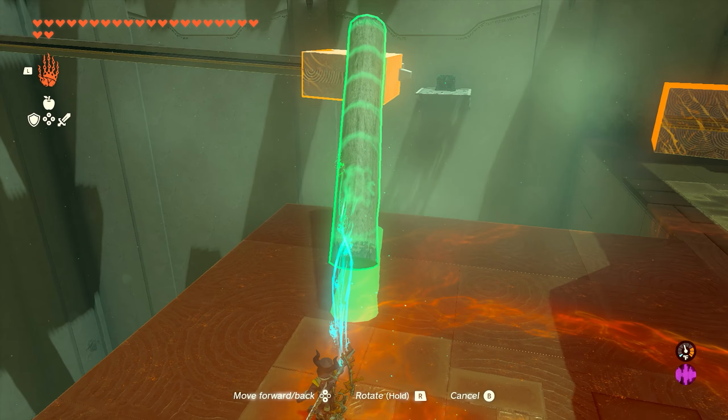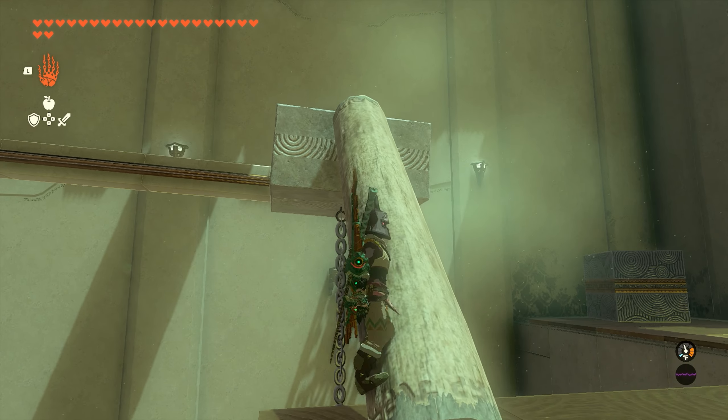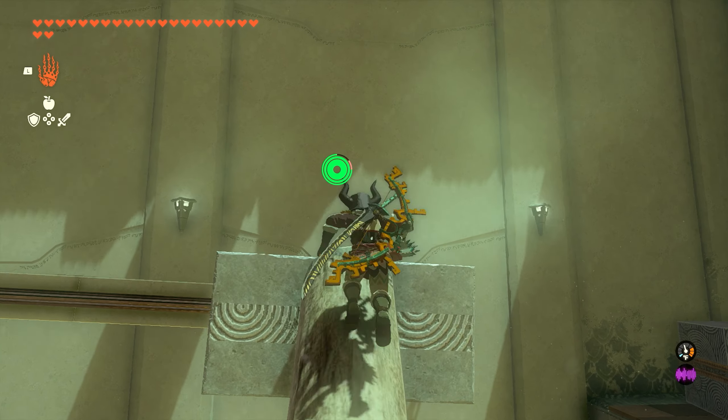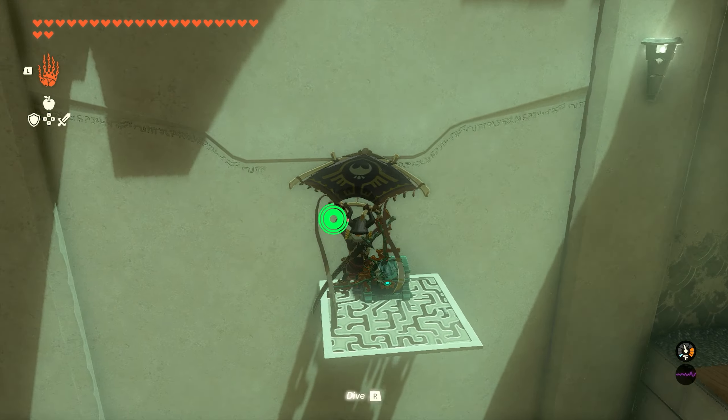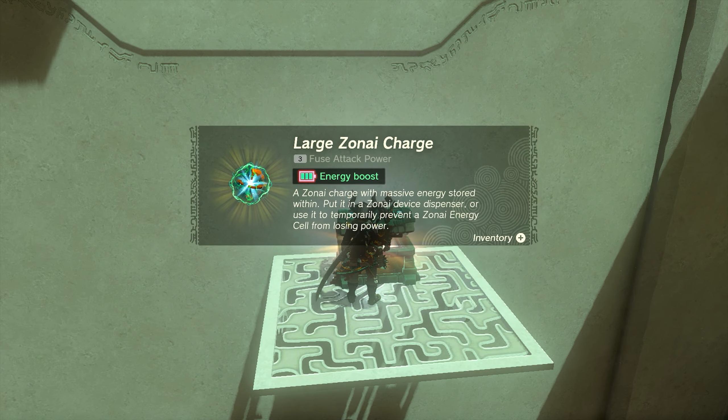If you don't have bomb flowers, move into the next room. Take the log and attach it so you can climb up top. Be a little careful so you don't fall off the ledge, but if you run straight up you'll make it. From there you can fly across to the chest against the wall.